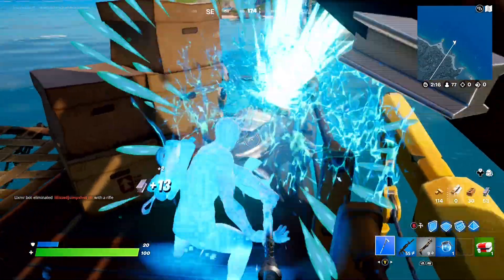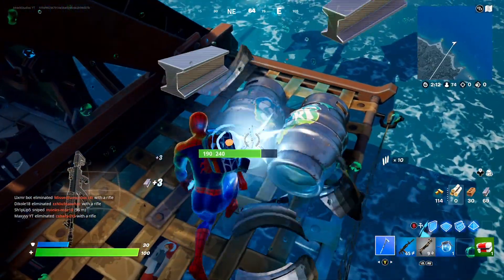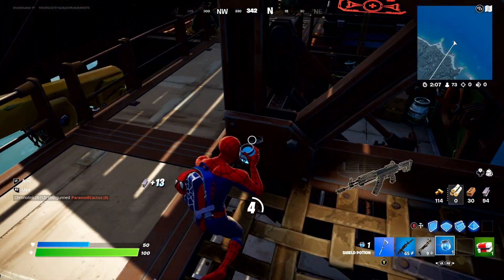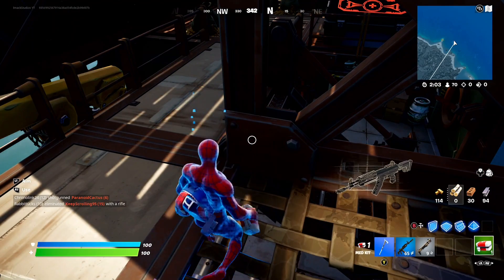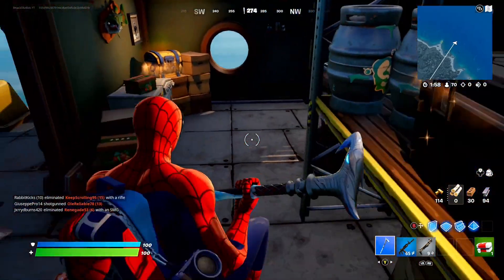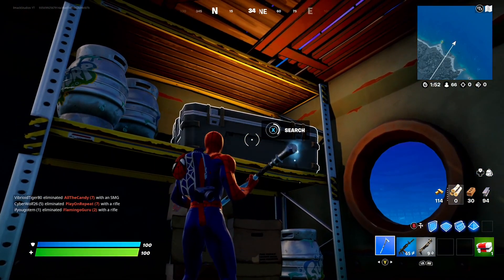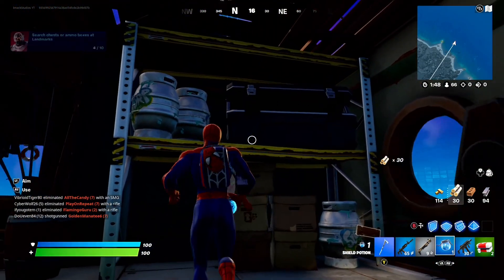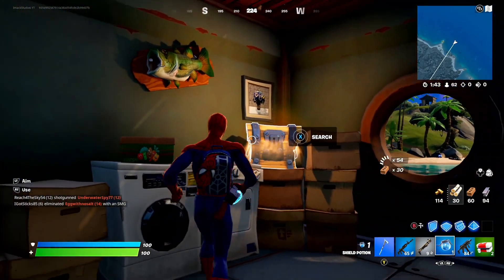Just crack these slurp barrels to get a bunch of health easily. Crack some more and just like that I'm about to get 50 shield from these slurp barrels, and then I've got a big pod to make up 100 shield. This boat is insane — as we keep exploring there's a ton more slurp barrels and another massive crate. Let's open it — another big pod and an SMG.